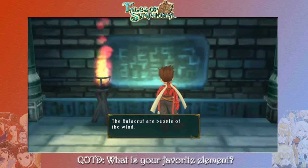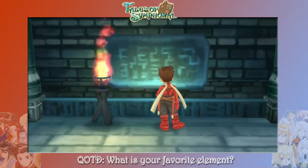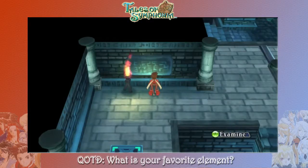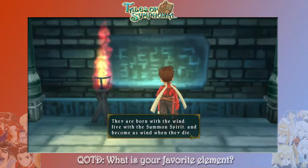What does this say? 'The Balakruf are people of the wind. They are born with the wind, live with the summon spirit, and become as wind when they die.' Now this is metagaming a little bit, but these little things they write on here are actually important for the rest of the game. I'm going to write this down on a piece of paper real quick because it might be important. Balakruf are people of wind — born with the wind, live with the summon spirit, and become wind when they die.